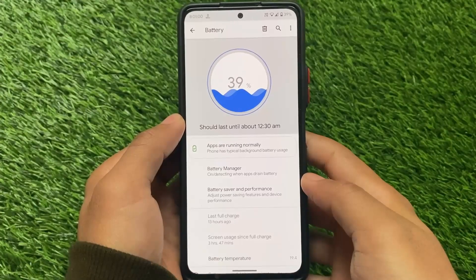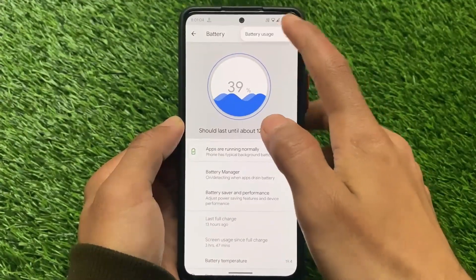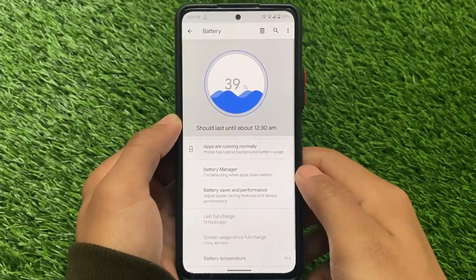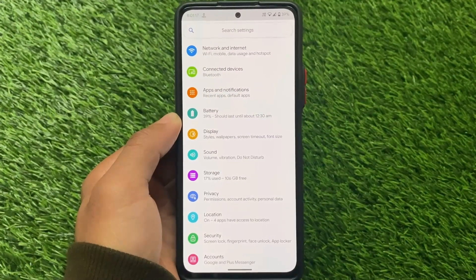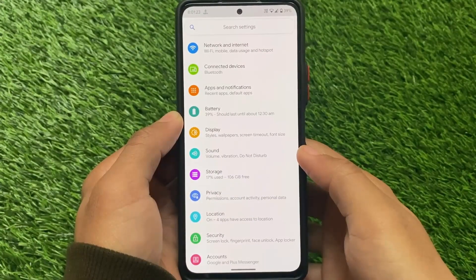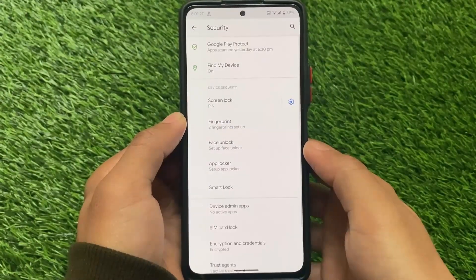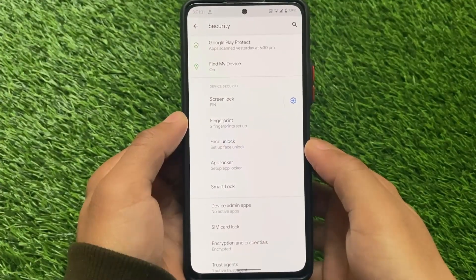Same as with LineageOS, you have this normal kind of UI which does not contain heavy UI customizations but includes some features. I've been using Project Sakura for the past 24 hours on my Redmi Note 10 Pro and I'm quite satisfied. If you're a Redmi Note 10 Pro or Pro Max user you can definitely give it a try. This ROM looks good, but only if you need Android 11 — if you want Android 12 you'll need to find some other ones.